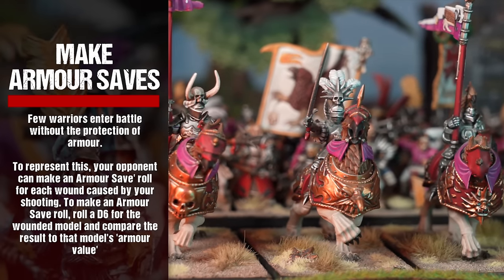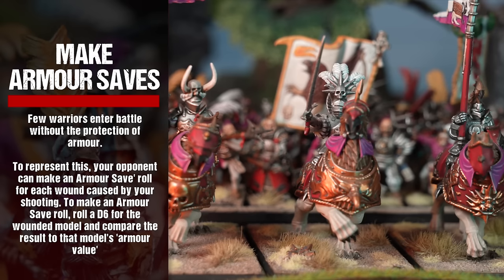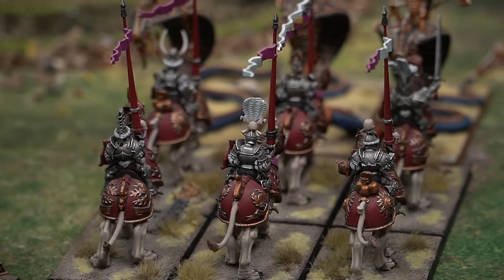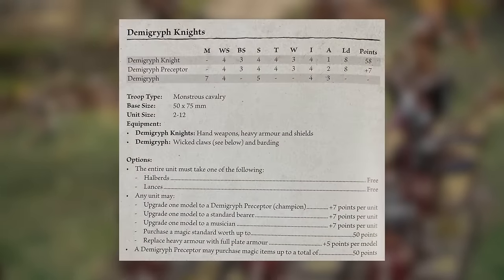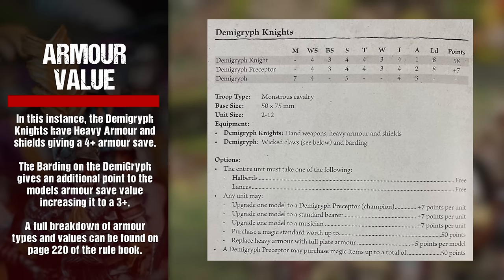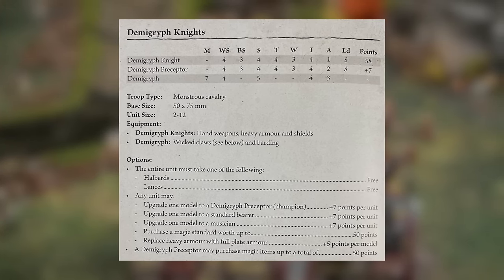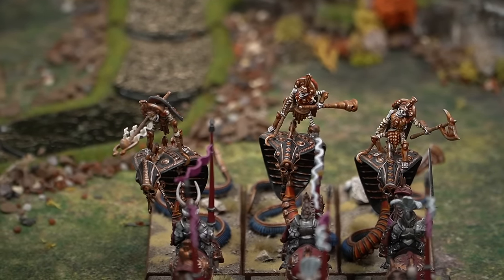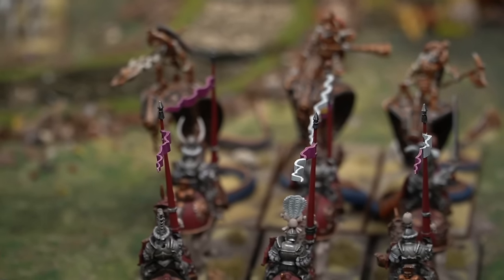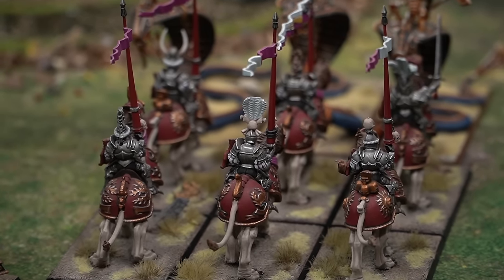To make an armor save roll, roll a D6 for the wounded model and compare the result to that model's armor value. If the armor save roll equals or exceeds the model's armor value, the model is saved by its armor and the wound is discarded. If the result is less than the model's armor value, the wound is unsaved. When making an armor save roll of any type, a roll of a natural 1 is always a fail regardless of modifiers.